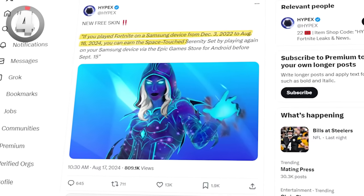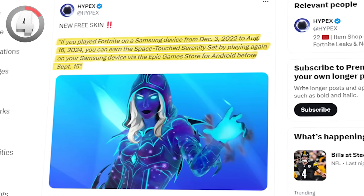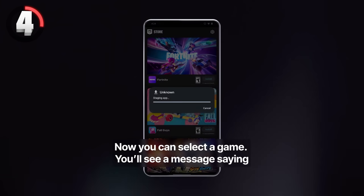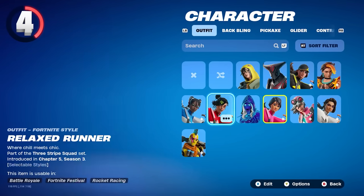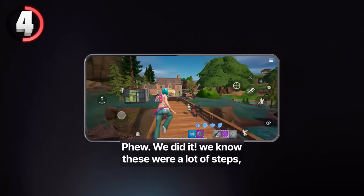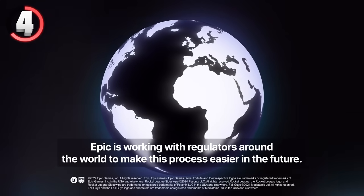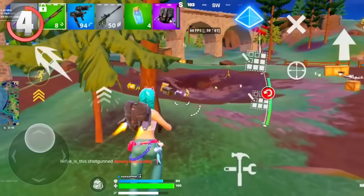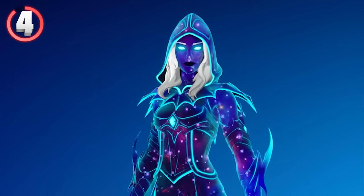Free reward number 4 is actually even easier because if you played Fortnite on a Samsung device from December 3rd, 2022 all the way to August 16th, 2024, you will earn the Space Touch Serenity set just by logging into your Samsung device once more. You have until September 15th to log in and just get this skin immediately. I haven't seen people receiving it yet so I'm not sure which day it'll start going out, but if you qualify you really lucked out. If you didn't use a Samsung device in that time, don't worry — all these skins end up coming to the item shop anyway so you'll have a chance to purchase it.